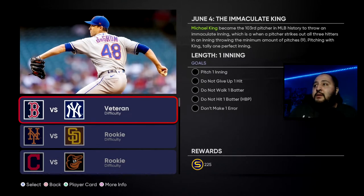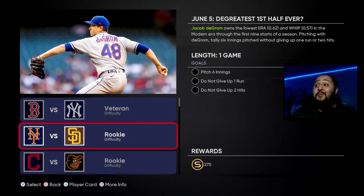For the first moment, we've got to pitch one inning, do not give up a hit, do not walk a batter, do not hit a batter, don't make an error — and this is on Veteran difficulty. This can be a little tedious because on Veteran difficulty they like to make some unnecessary contact sometimes, so good luck with this one.